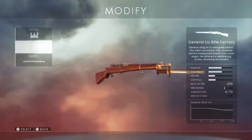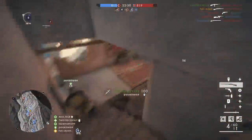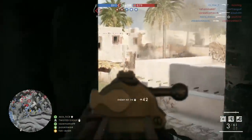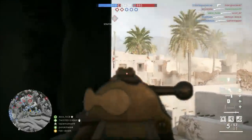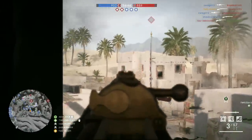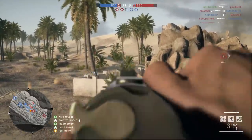Up next is the General Liu rifle. This gun is in many ways similar to the Self Slaughter 1906 — it also has a very small magazine but slightly bigger with six bullets before reloading, which alone makes me want to rank it higher. Pretty much every other stat is identical to the 1906, but the reason I rank it above the Seri Guardi is its secondary firing mode. The General Liu rifle can be transformed into basically a bolt action rifle — when you change its firing mode, the damage increases significantly, making it a two-shot kill at most ranges and even a one-shot headshot kill like sniper rifles.